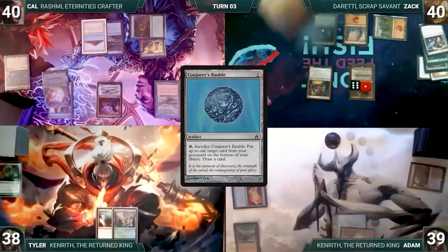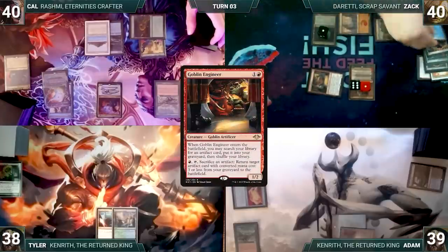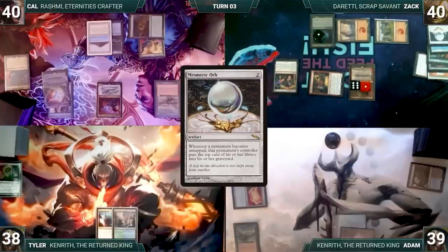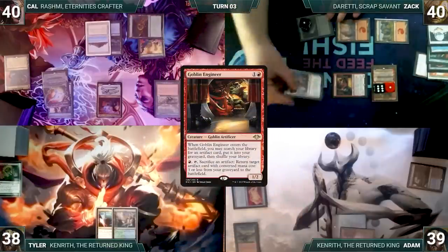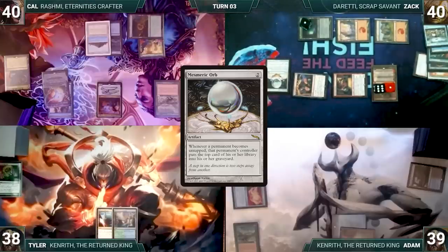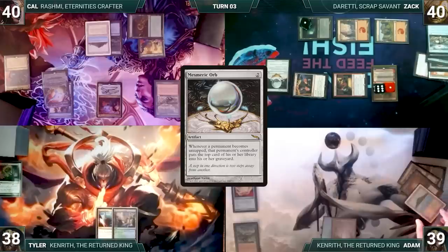Zack draws and activates Duretti's first ability, discarding Grinding Station and Cursed Mirror and drawing two cards. He casts Conjurer's Bauble, then activates Goblin Engineer sacrificing Conjurer's Bauble to return Cursed Mirror to the battlefield. Cursed Mirror enters as a copy of Goblin Engineer, fetching Mesmeric Orb into the graveyard. Zack casts Chalice of the Void at X equals zero, then activates the mirror-Engineer to sacrifice Chalice and return Mesmeric Orb to the battlefield. Zack passes.